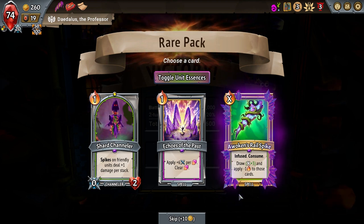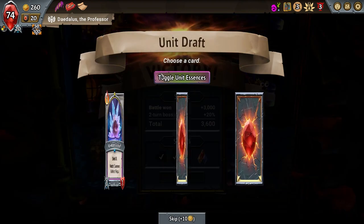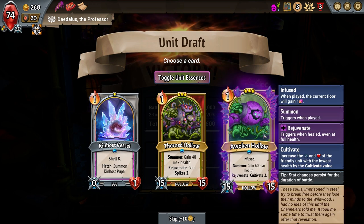Infused, Consume, Draw X plus 3, and apply negative 1 to those cards. Echoes of the Past would be great — that's the reason why I picked up the first Hell Pack, because I knew it was going to happen and I knew it was going to be amazing.